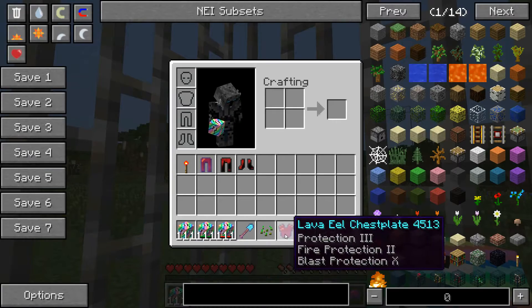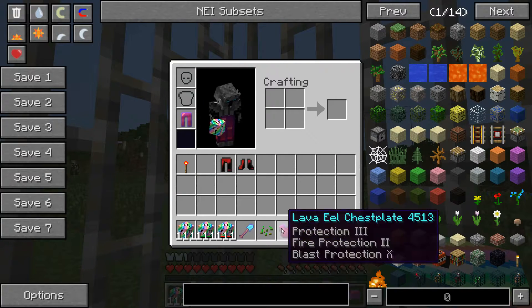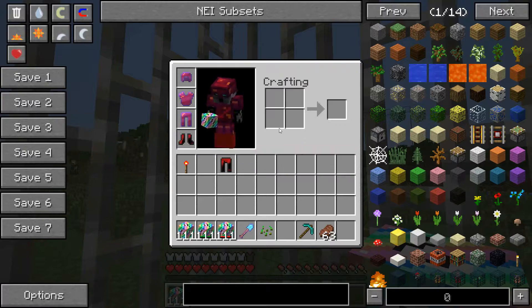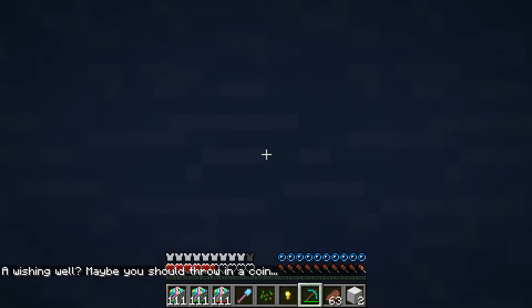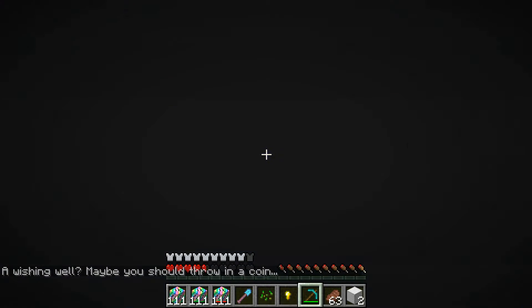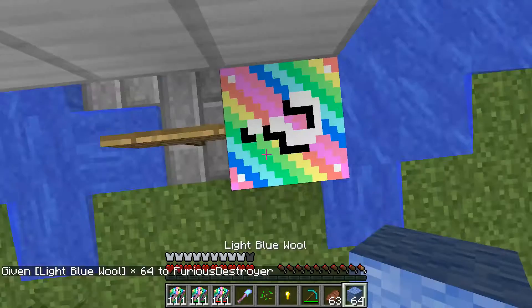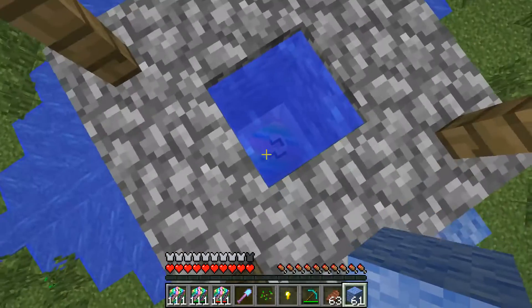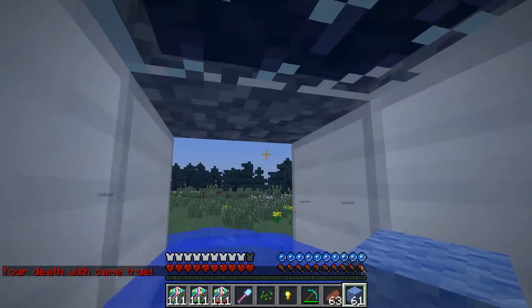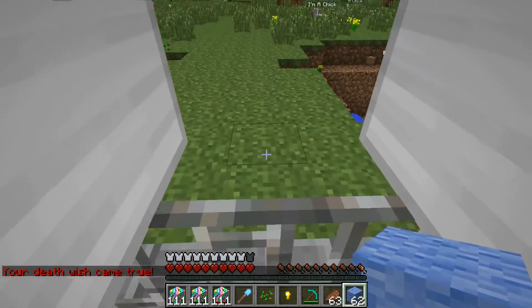We got the lava eel set from ore spawn guys - this is intense stuff. I can put this on and become amazing, even have like ruby stuff. The well is killing me, this is a very odd death. I'm digging to get out. Still don't know where I am. I'll never get out of here. I think I broke it really bad. Let's just break this block - death wish! I saved myself. That was a very odd one.